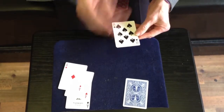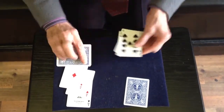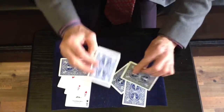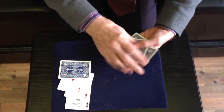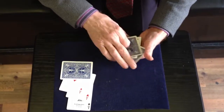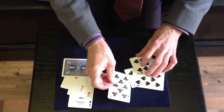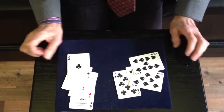I will take this card here. I'm going to take this spot card and put it down there. This ace I will surround with spot cards. As you can see, that card has actually vanished — all the spot cards there, and the ace is there.